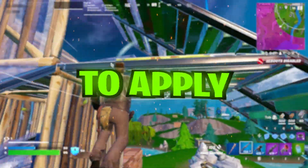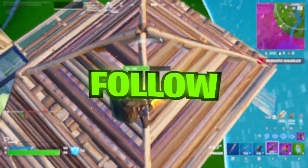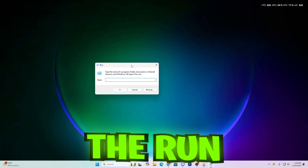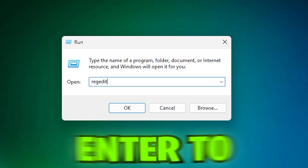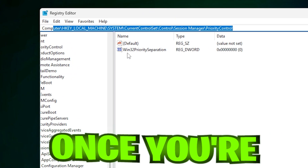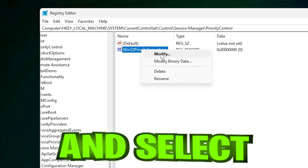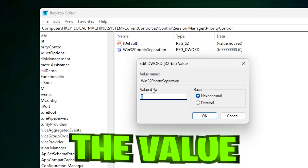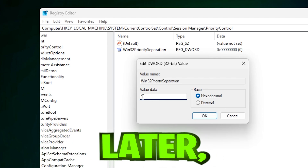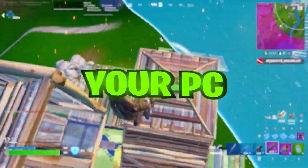Let's walk through how to apply this setting to your PC. It's a simple process, but you'll be editing the Windows registry, so make sure to follow these steps carefully. First, press Windows Key plus R to open the Run dialog. Then type REGEDIT and press Enter to open the Registry Editor. Next, go to the following path. Once you're there, look for the Win32 Priority Separation entry. Right-click on it and select Modify. Now change the value to 1 to favor foreground apps. If you want to reset it later, you can set it back to zero. Click OK, close the Registry Editor, and restart your PC to apply the changes.